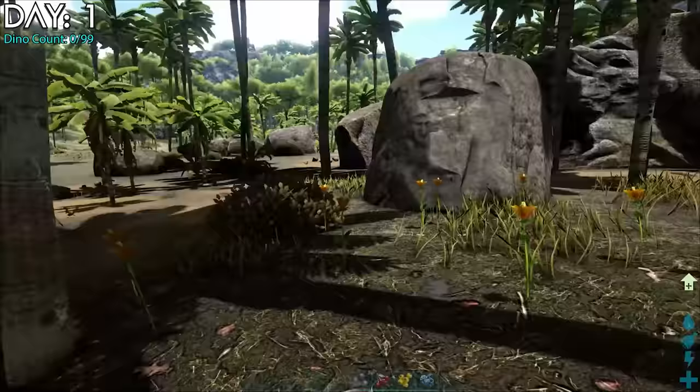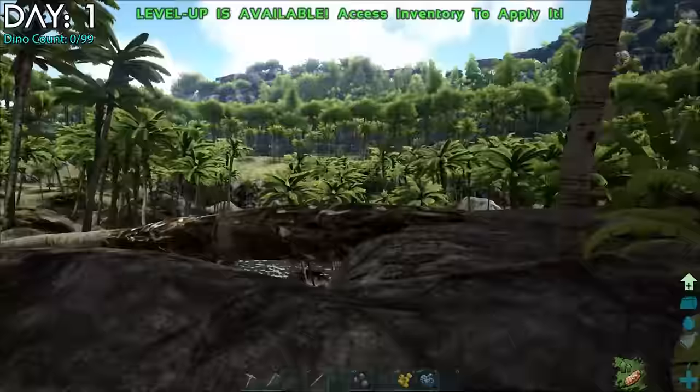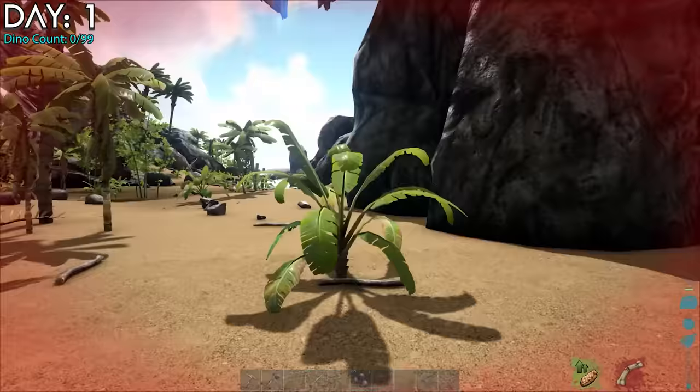I spawned back and tried to lead the dilo off the cliff so I could get my stuff back, but it had some sticky feet. I ran around and eventually ran into another dilo. With my wounds still fresh, I didn't even try to fight this one until I reached the bottom. She ended up being a level 145, but I'd learned my lesson and just decided to kill it. I really almost died again but luckily was the victor.